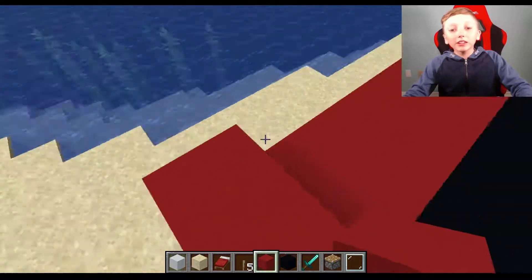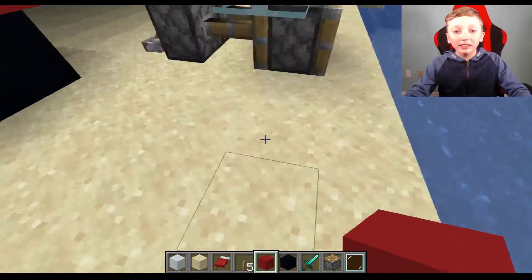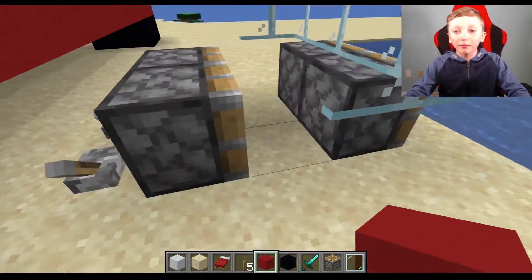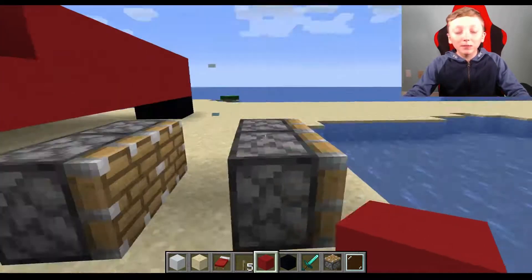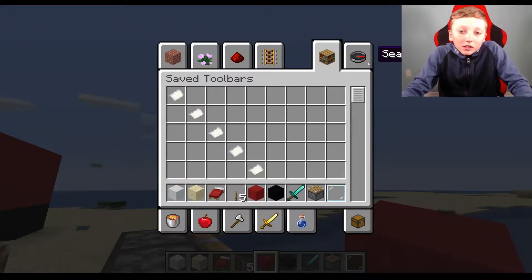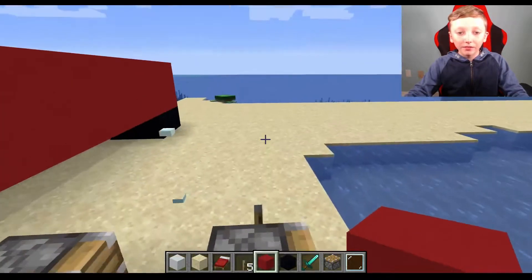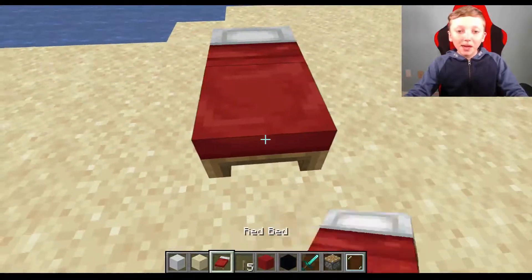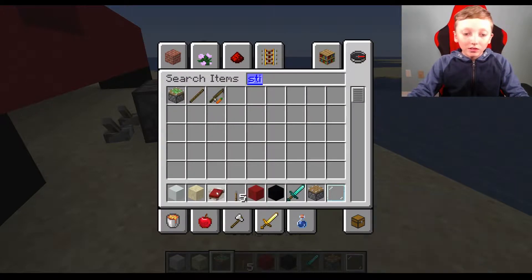Now in the last video, we looked and — ooh, that would be a cool idea. I want these to be sticky pistons. I'll place down a bed, and now we can get a sticky piston, instead of the bed.